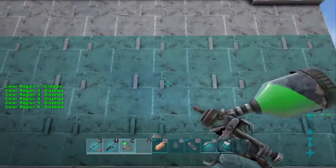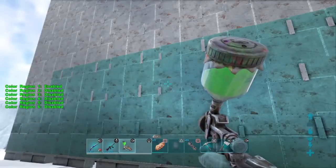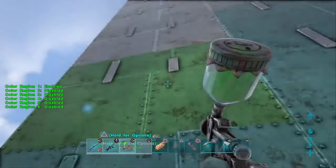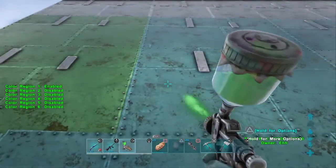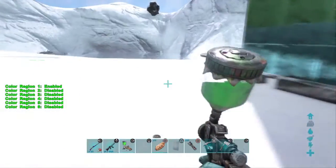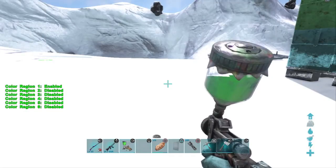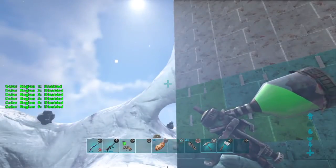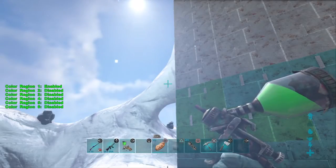If you guys are curious on how to change the color regions, well that's what this video is about. You'll notice how you can only paint it one color unless you change it, and changing it is slightly confusing. But how you change it is you have to hold down — for PS4 — you have to hold down L2, and you'll kind of look at it.